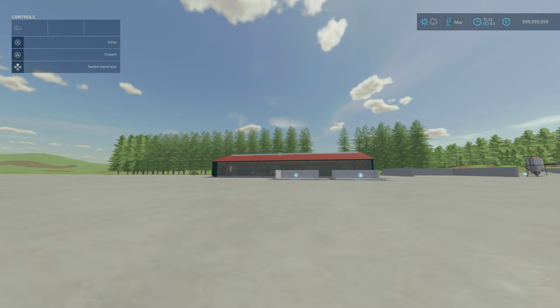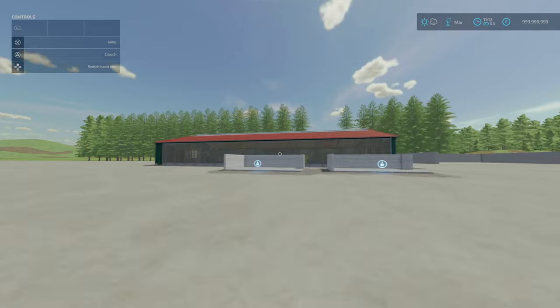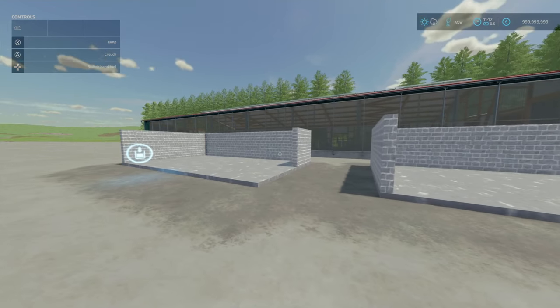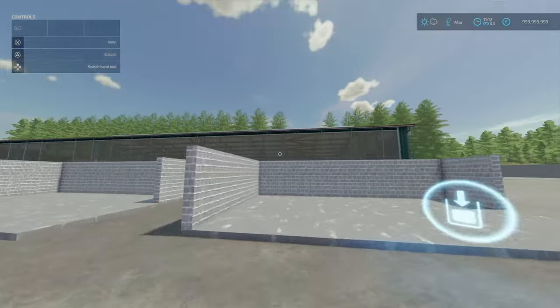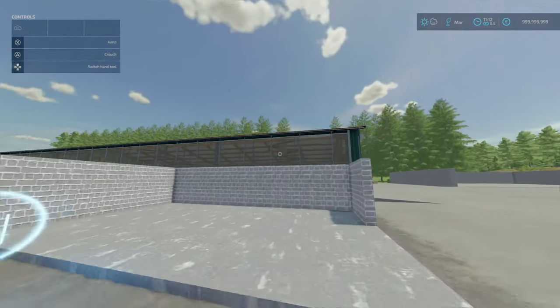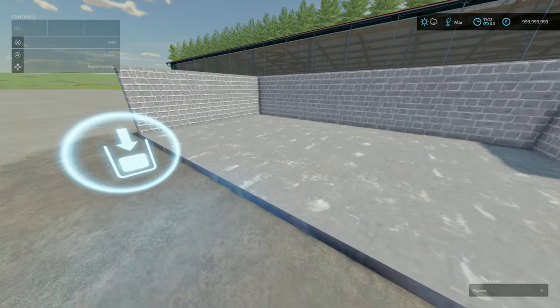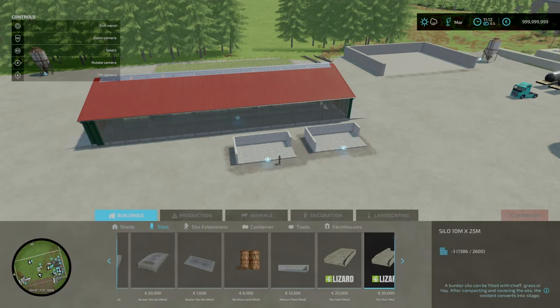What I'm going to start off with is the Manure Plate by Blooddisco. 0.52 megabytes to download, two slots for console. Essentially this is a Polish-style manure plate. We've got our little cow pen here — when they produce manure, it will come out of here. You find this under build mode, under silos.